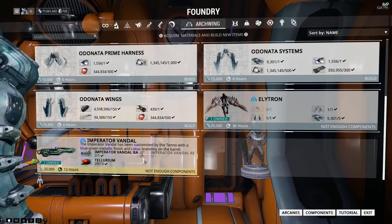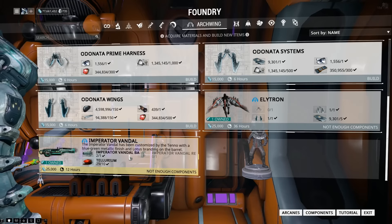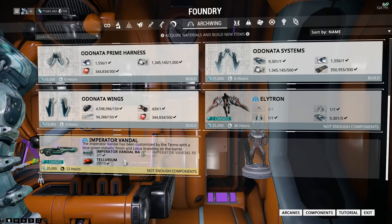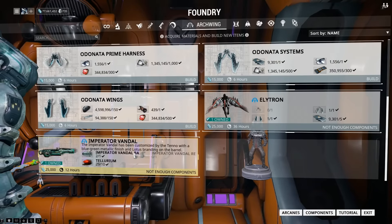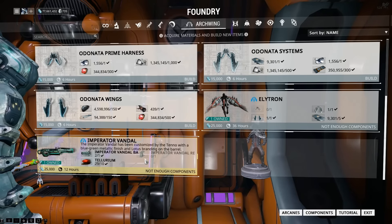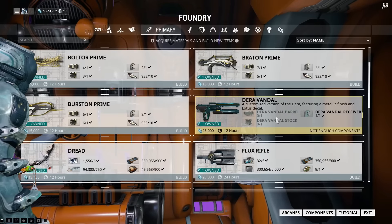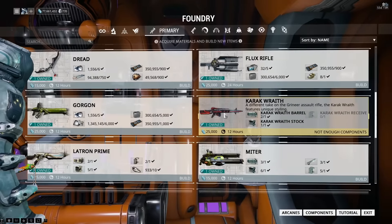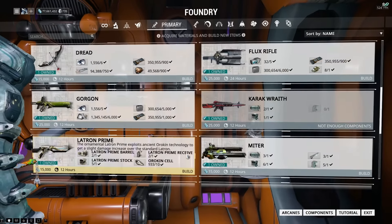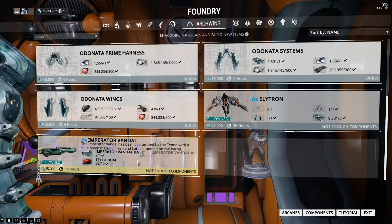They've also made the Imperator Vandal parts from the Fomorian Threat alerts — mini alerts, mega alerts, whatever you want to call them — now tradable. The receiver is the rare part; the barrel and blueprint are actually pretty easy to get. But considering all the parts are a pain to get since the alert isn't there most of the time, you can see these fetching quite a decent price. The Dera Vandal, the Carrak, and even the Strun Wraith sets went down fairly quickly because they were easier to get. The Imperator Vandal is a bit of a pain with a very small window to get parts for it.